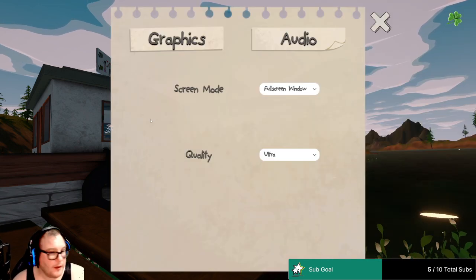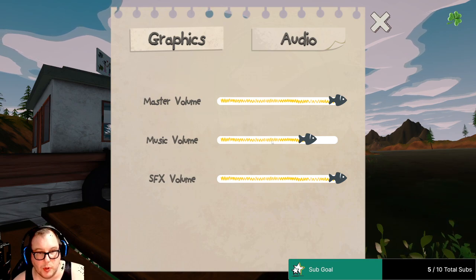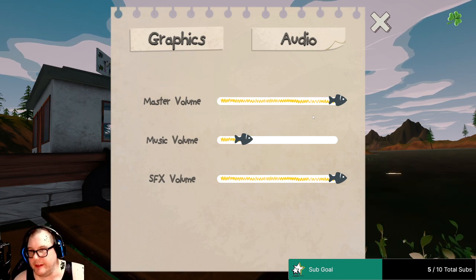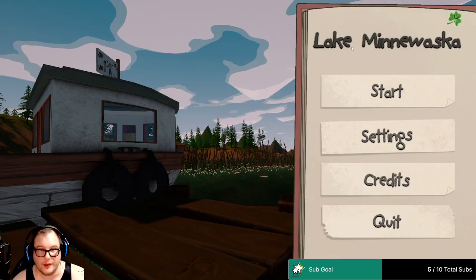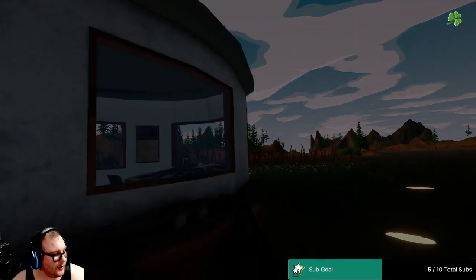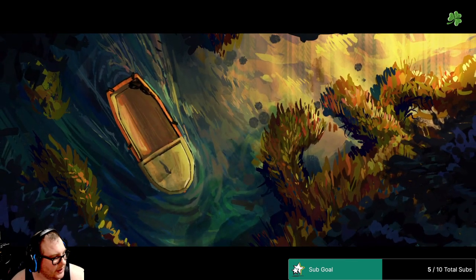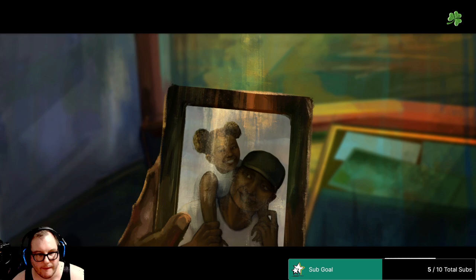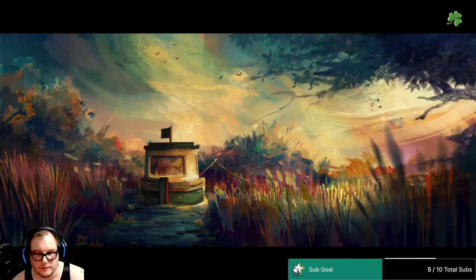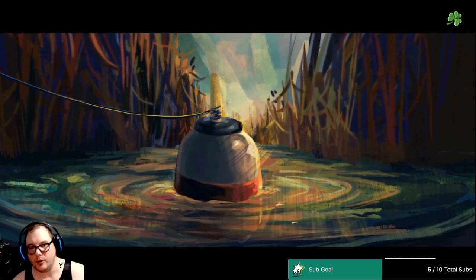Let's check our settings really quickly — full screen, quality is ultra, we're good. Audio, I'm gonna turn down the music. This is a fishing story game kind of thing. I was actually kind of looking forward to this one, so let's see how good it is. We don't know yet, we're just starting. Let me know if anything needs to be turned up. It's supposed to be hand-drawn — painting art, rather.